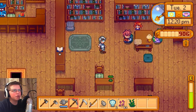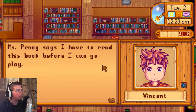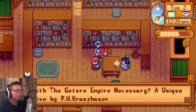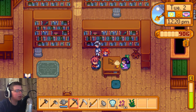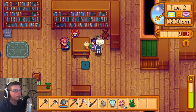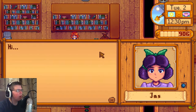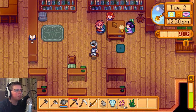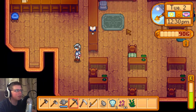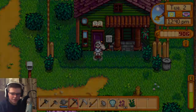Let's talk to the little kids over here. 'Miss Penny says I have to read this book before I can go play.' Penny says: 'I'm tutoring Vincent and Jas today - they're a handful but it's nice to make a difference in someone's life.' Penny is a person who teaches those little kids - that's kind of interesting.